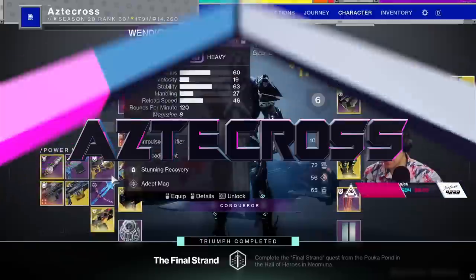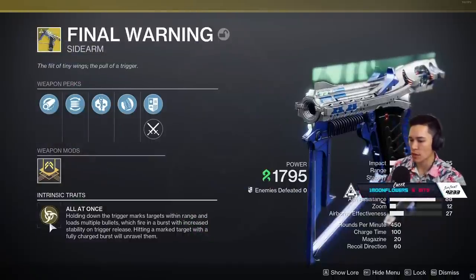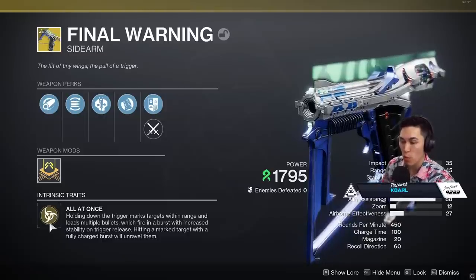Alright guys, we have the weapon. It does not have a catalyst, but it comes with the perk all at once. Holding down the trigger marks targets within range and loads multiple bullets, which fires in a burst with increased stability on trigger release. Hitting a marked target with a fully charged burst will unravel them.